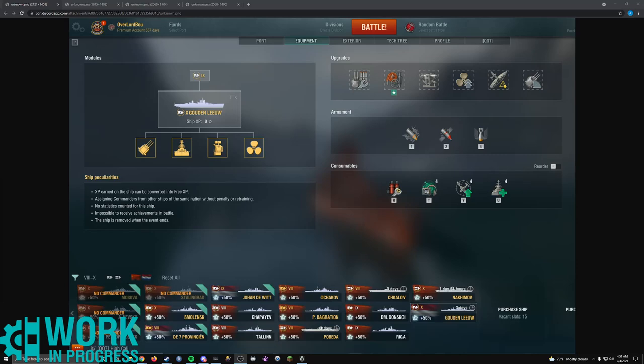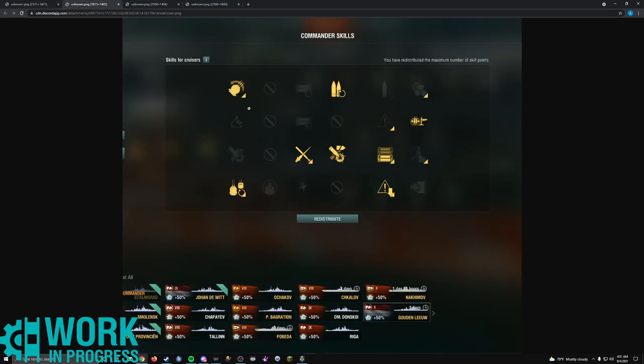For the build of this ship, I have it as main armament, DCP-1, aiming systems, propulsion, concealment, and the gun range. For the commander, I have gun rotation, gun feeder, the anti-air here, superintendent, concealment, AP for the extra AP damage, adrenaline rush, and close quarters.